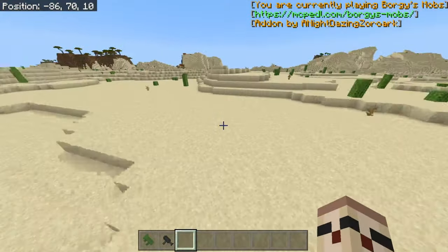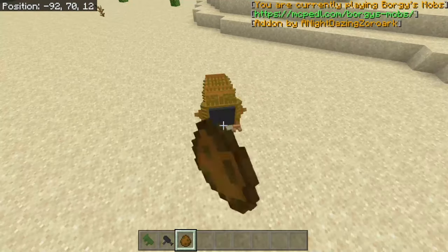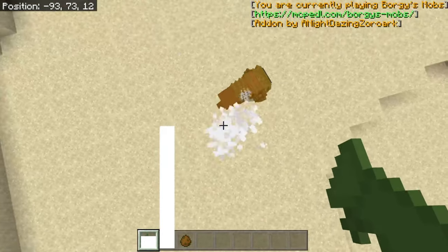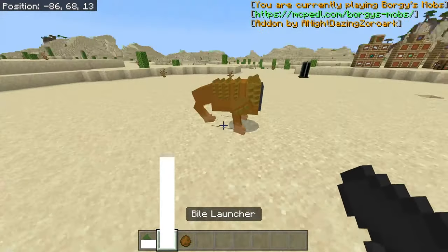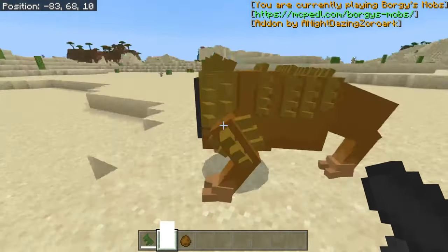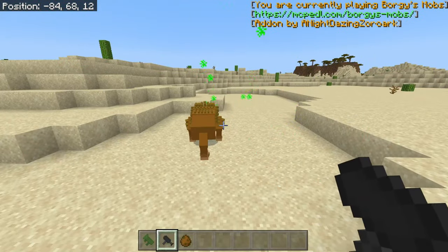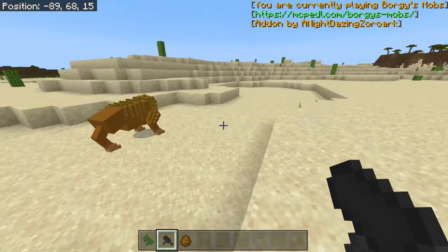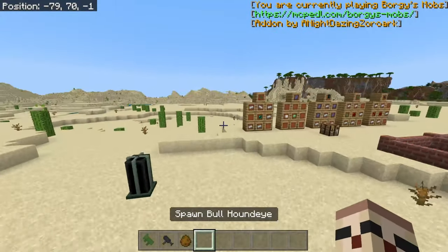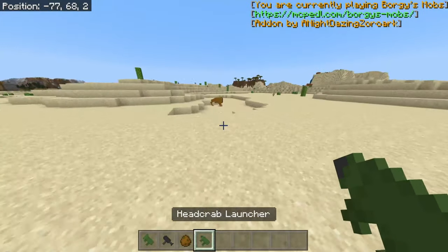Let's test out some mobs. I'm gonna try this first — does it do anything? I don't know if it does it on any mob. The bio-launcher, I don't know. Okay so you see this. I don't know what these things can do. Let me try the headcraft launcher.